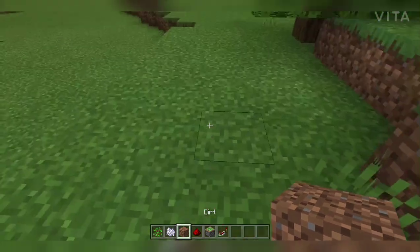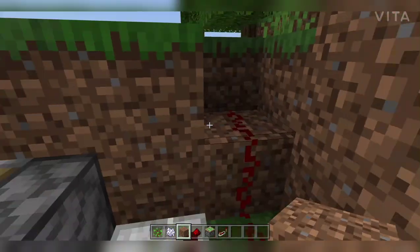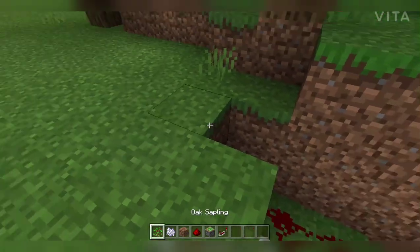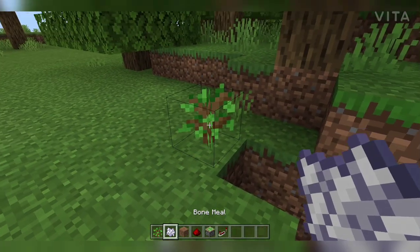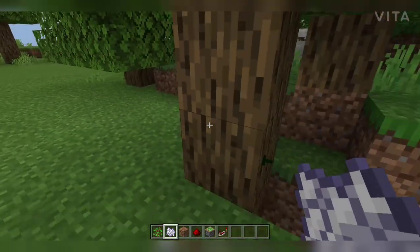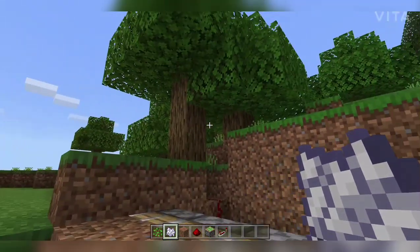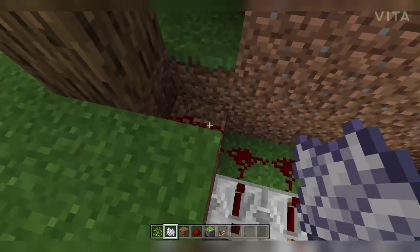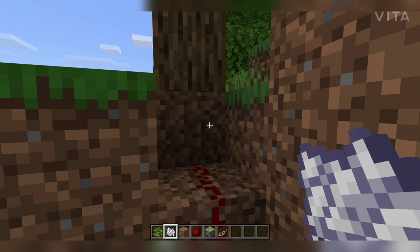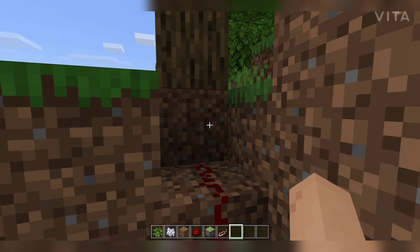Let's take the sapling and bone meal. The tree has grown now. We can make the area around it more lush if we want. Now we place a lever, so we need to get that from the inventory.